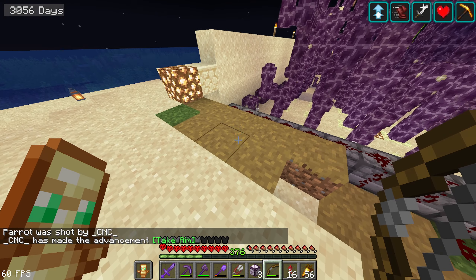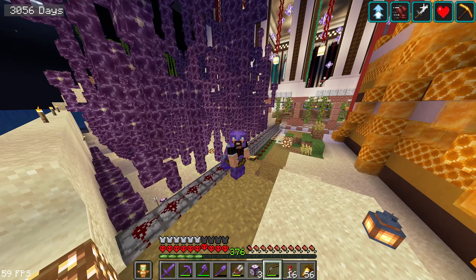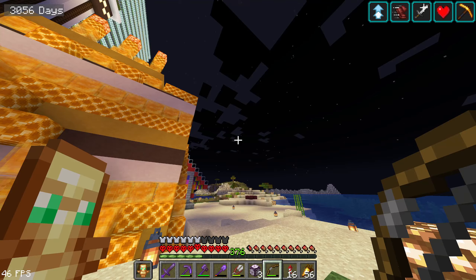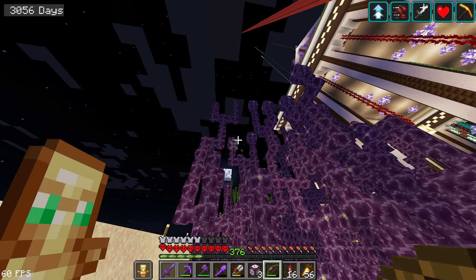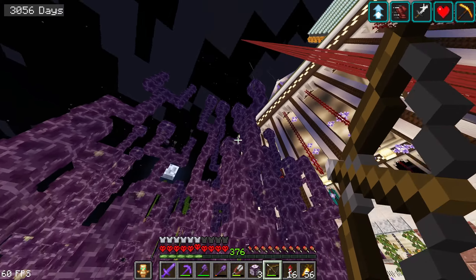I knew it was going to happen — a parrot got shot by me! That's why I can't have pets with me at all times; they need to stay put. Second parrot destroyed! Oh well, I knew that was going to happen — I was just practicing my aim and the parrot was in the way as always.